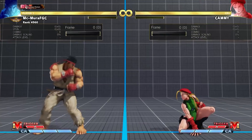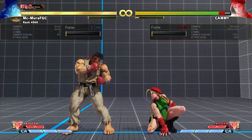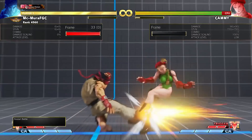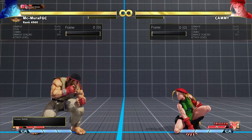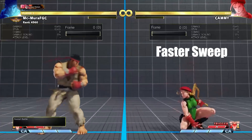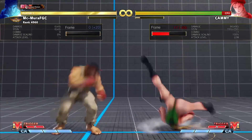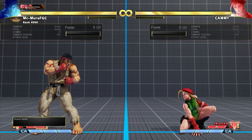One thing they also did is that standing medium punch is now plus six on hit instead of plus seven — this is because his sweep is now seven frames. It used to be eight frames, now it is seven, so his sweep is one frame faster. Seven frames is the fastest sweep in the game, and Ryu is now tied for the fastest sweep in the game.